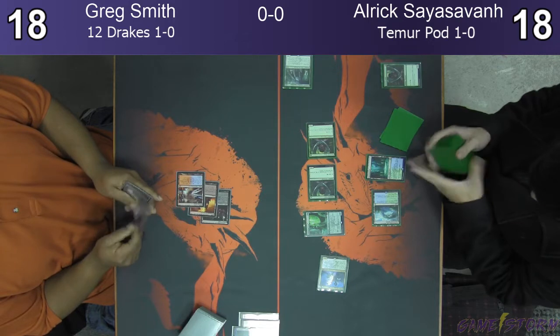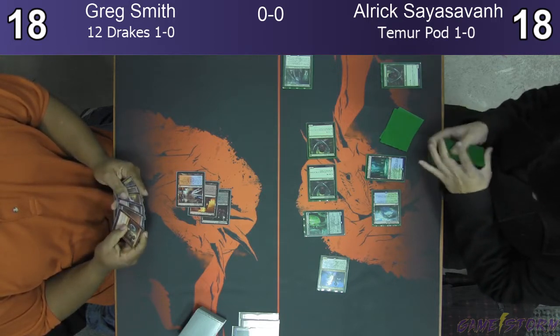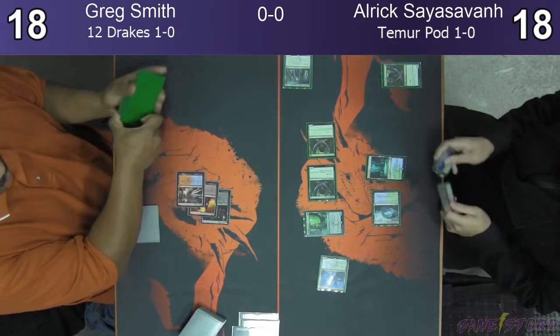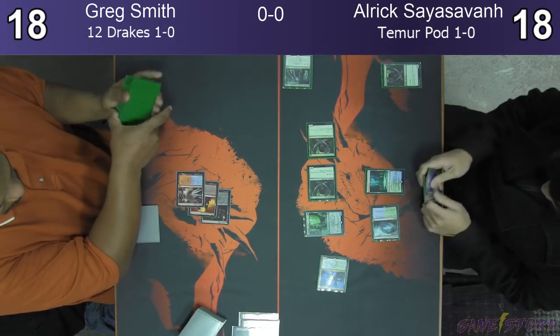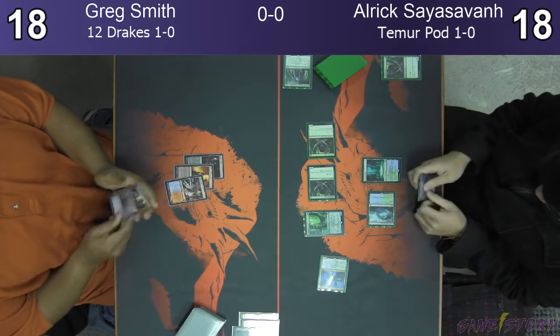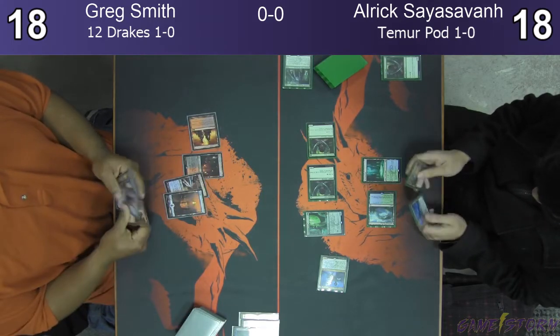That's the Growth Chamber — no, that's the... that's the mana creature, the one that adds three mana with a counter on it. So he's just trying to get more mana here. He's missing land drops, so that makes sense. But I don't know how much I like grabbing that when you know he has the Shock in hand, because he did just show you that he drew it. There it is.